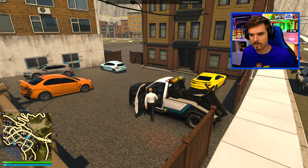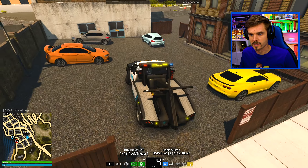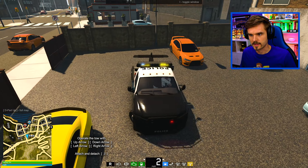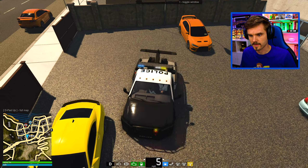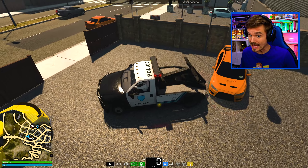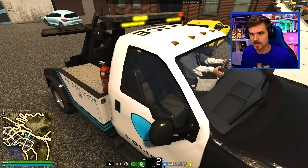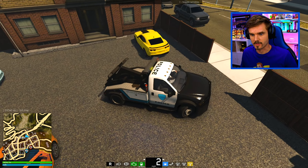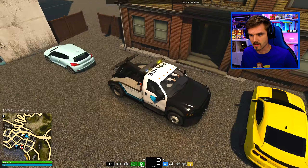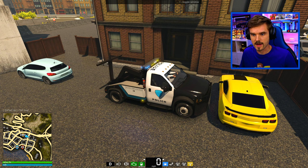We're gonna have to hook him up from the back because I can't get to the front. So what I'm gonna do is reposition my tow truck — let's do it like this, hopefully without hitting any of these other cars. There we go, that's been repositioned. Let me go ahead and move into position so I'm actually aligned with his vehicle.